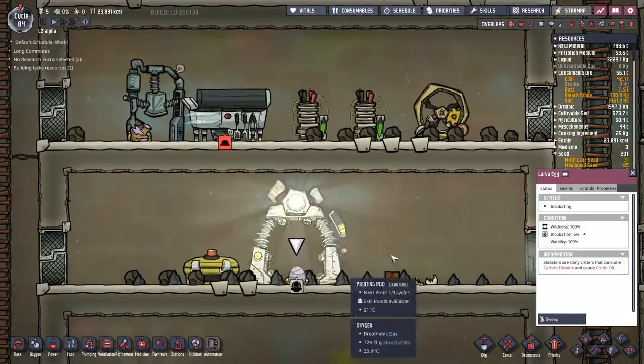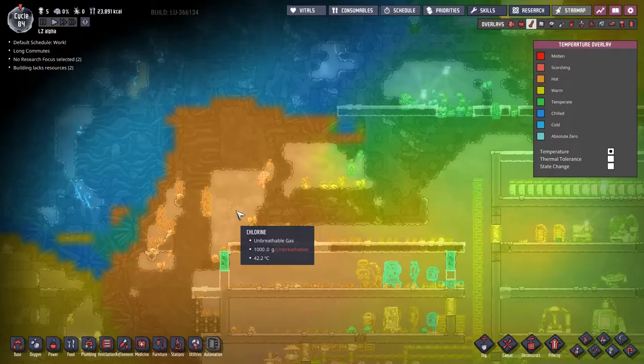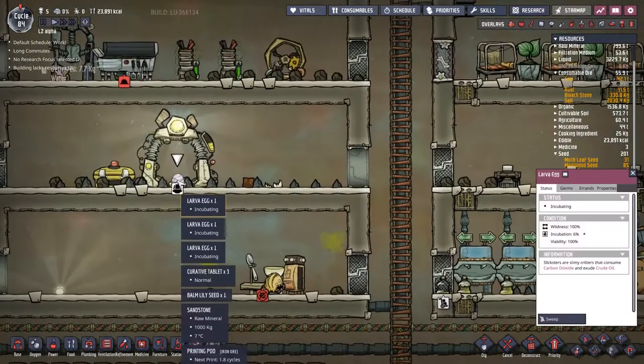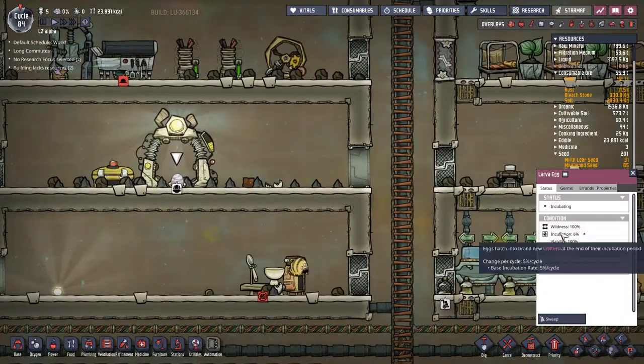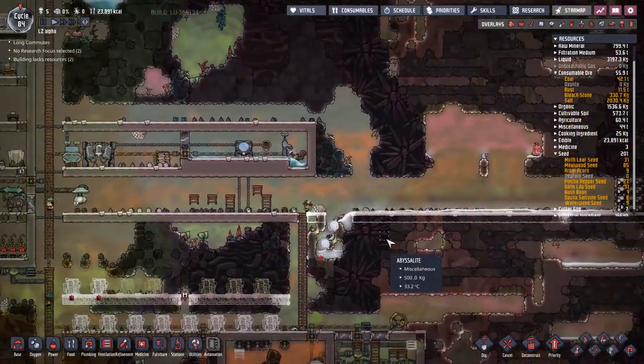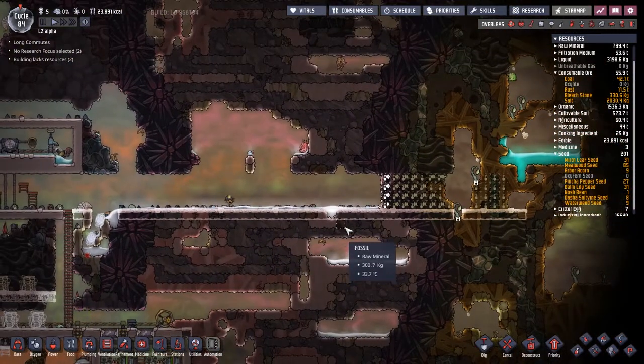I'm a little bit worried about my lava eggs here. We've got three of them sat there and I kind of feel like we need to move them up and over here, but my dudes are all busy doing other things. We've got a little bit of time until it becomes an actual problem because these guys are incubating at 5% per cycle. They've been incubating for a cycle so far, but that's still like 20 cycles until they hatch.